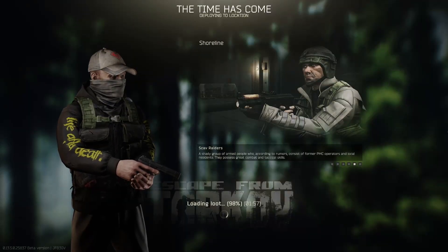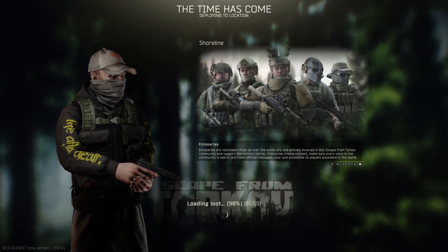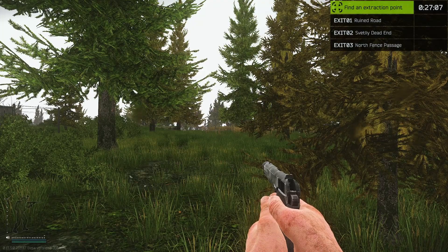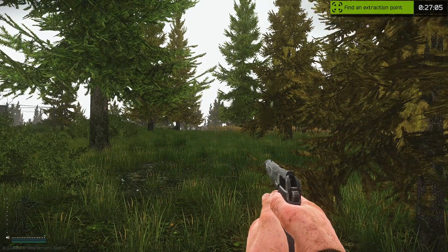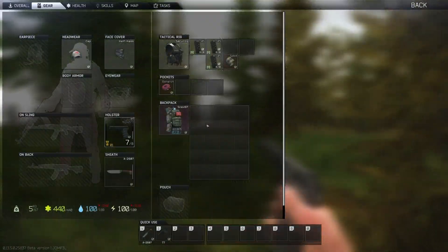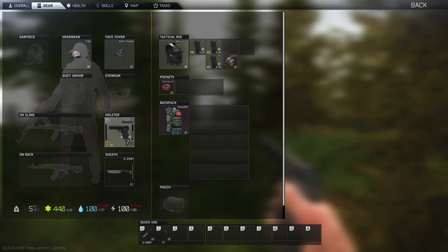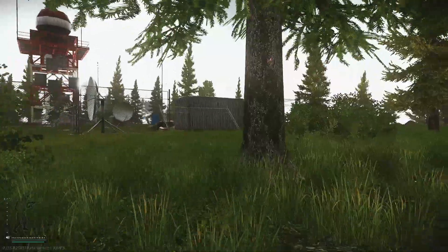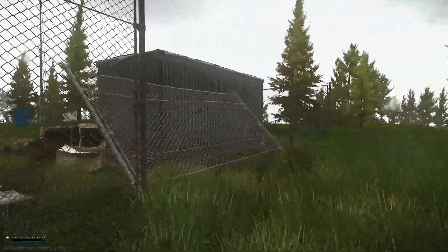After this disappointing loss, I decided to do a scav run on the Shoreline in an attempt to get some extra loot. The extracts are Rewind Roads, Fettley Dead End, and North Fence Passage. We got a pistol and lots of ammo for the pistol, a splint, and a scav backpack, which is kind of big. You gotta make do with what you got. I spawned next to this — let's loot this place.